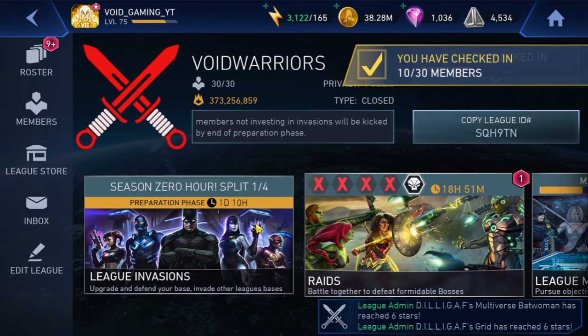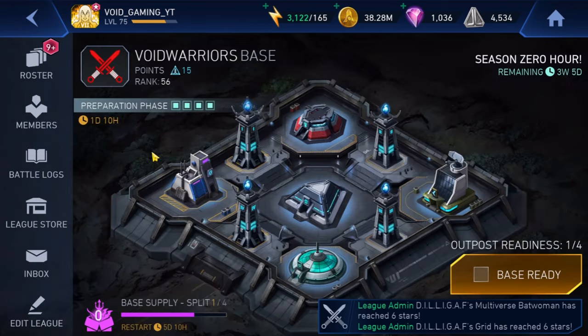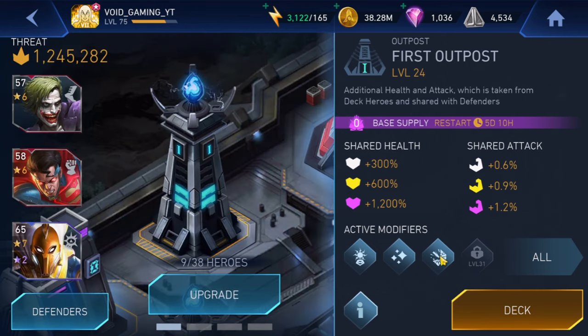I think I've already spent enough resources, but let's see. We are in the preparation phase at this particular moment, and I've already worked a lot on these outposts. Outpost number four is already having three modifiers, and if I upgrade this...